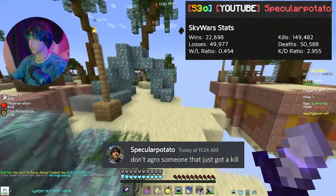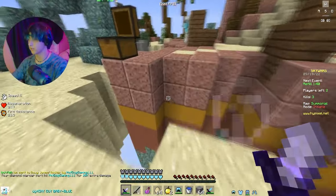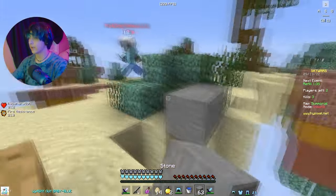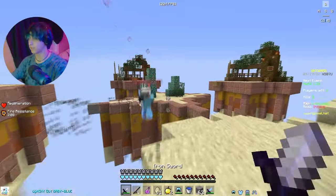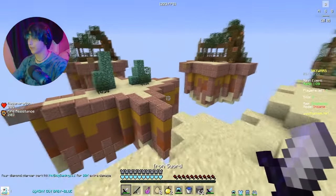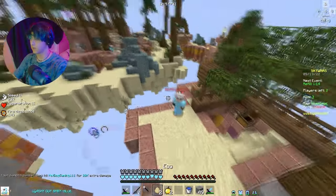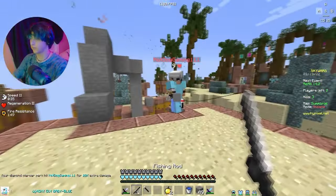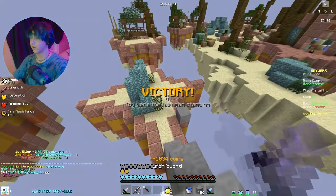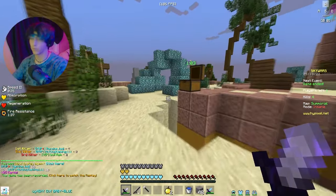That person just got strength, so we're gonna run from them. Never aggro someone if they've just gotten strength — that's a terrible thing to do. Because Bulldozer gives you strength for five seconds right after you kill someone, so if you see someone get a kill, run away. That was probably a dumb thing for me to try and do, because they could have easily bowed me off or egged me on this bridge. But it worked out anyway — I outgeared them just by a little bit and I had a better sword, so I could aggro them knowing I could win the fight.